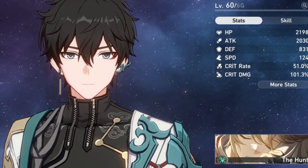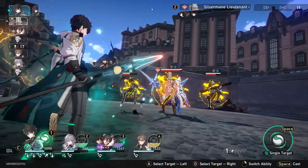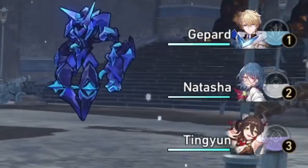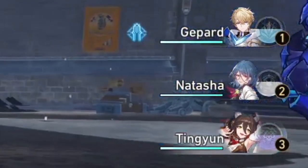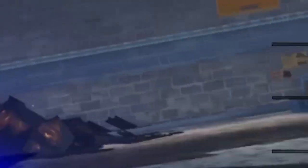With the same Dan Heng, I will show you a fight against Memory Hall of Chaos Stage 5. Here's where I can't just run a brain-dead nuke team — I'll likely just die before doing anything. For this stage, I ran a tank in Gepard — you can definitely use Fire Trailblazer instead — a healer in Natasha, a buffer in Tingyun, and Dan Heng himself.